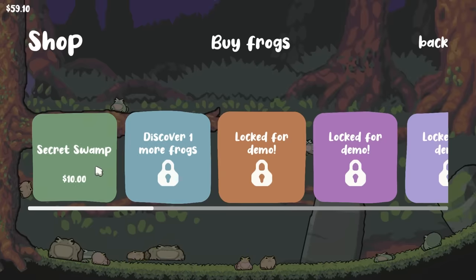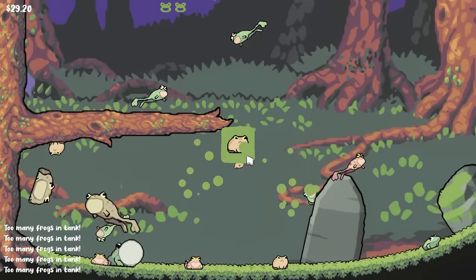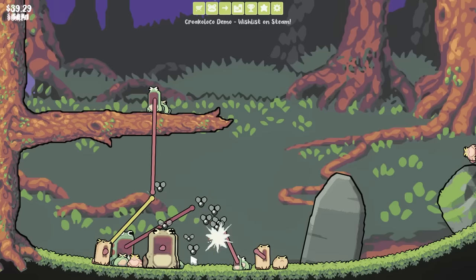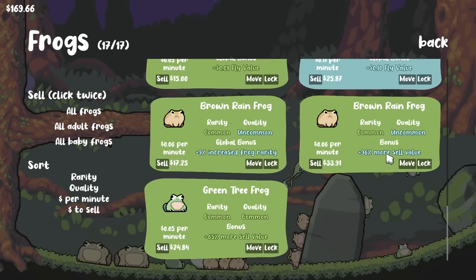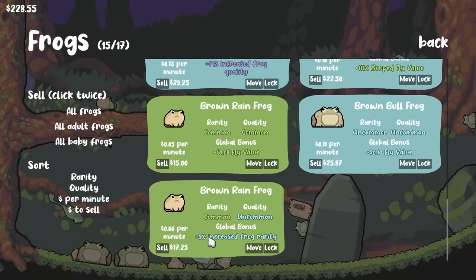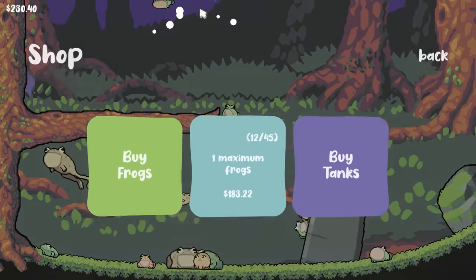So we're gonna increase our maximum frogs and buy as many as we can — then we got three cards to throw down. None of them are legendary, but we're up to 41 cents per fly at this point, so that feels pretty good. The new frogs that hatched: this one has an uncommon sell value so we get $33 for him. This one's got 65% more sell value. Increased frog rarity — we'll keep this one for now, because as we hatch new frogs, hopefully we get some legendaries.